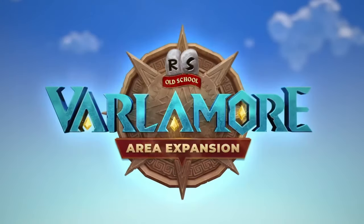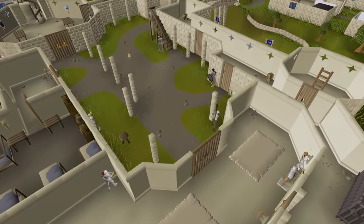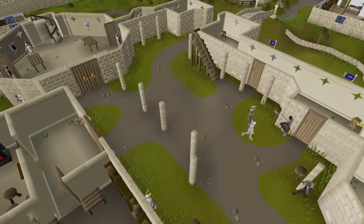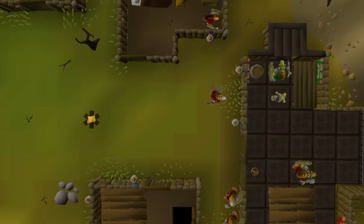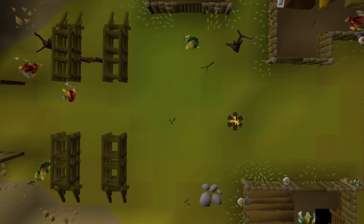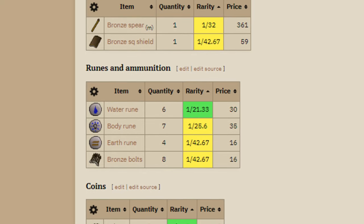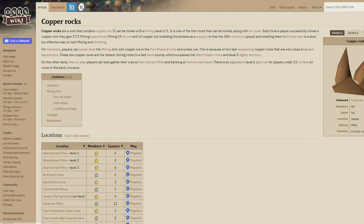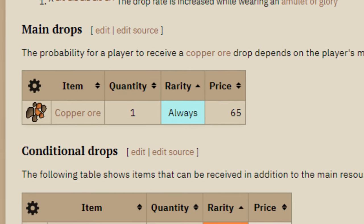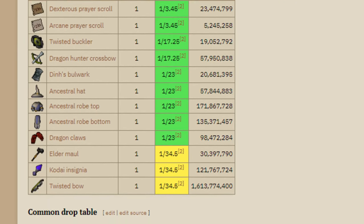With Jagex recently adding in so much new content to the game, I really wanted a challenge that tests my luck with the very foundation of this game. When you do things in RuneScape — whether it's killing a goblin, fishing, mining, or even opening a cabinet — the game checks a drop table to see what you get. Sometimes, like mining, you always get a resource, but other times you get to roll the dice on a drop table.